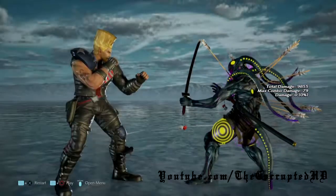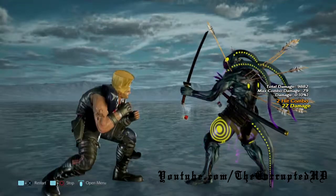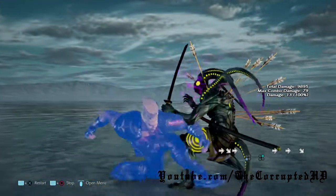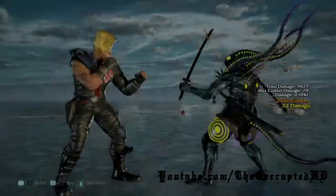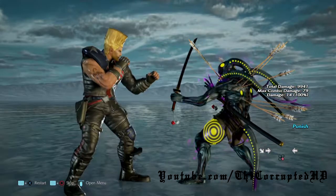This whammy of a move coming up is full crouch down toward 1 plus 2. It's at least negative 11 on block. I wish this move was launch punishable, but unfortunately you can get a while rising 4 or you can low parry it and make yourself a combo out of that one.